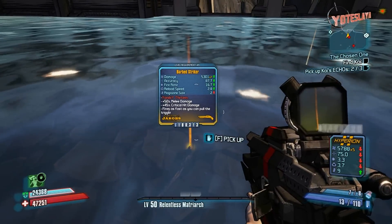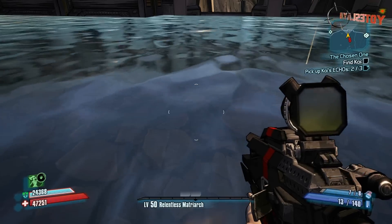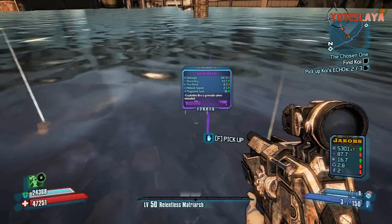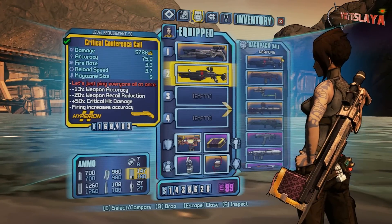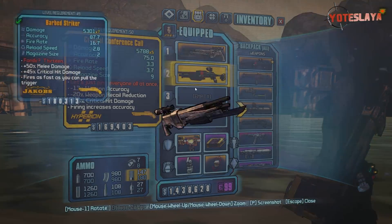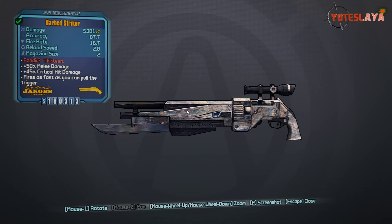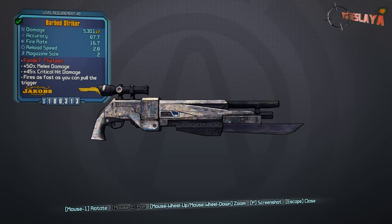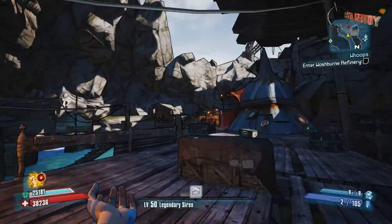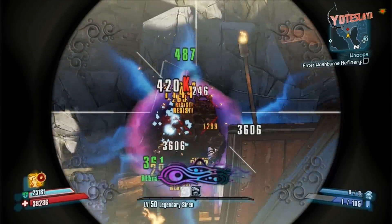The Barb Striker fires as fast as you can pull the trigger — but for two freaking shots. The magazine size is two. You can fire as fast as you can pull the trigger twice. If you've got a good trigger finger, you've got two shots, that's about it. That's one of the reasons I don't really like this gun that much. It does have 45% critical hit damage, which is a big plus, but still with only those two shots and a somewhat slow reload, it's pretty bad.